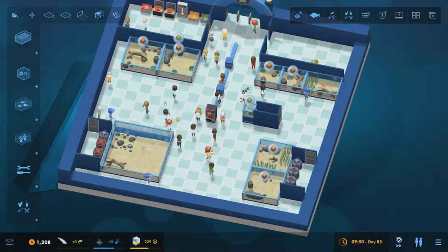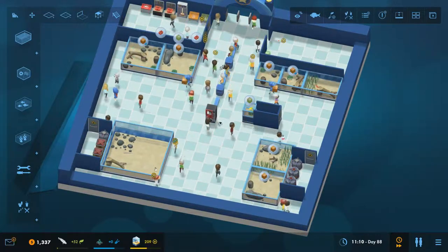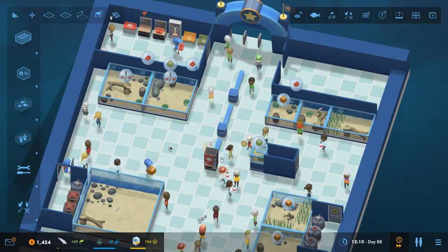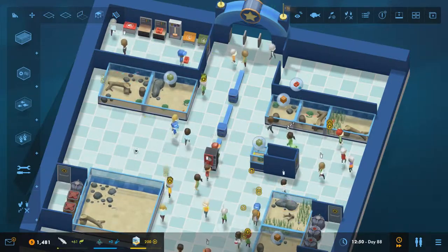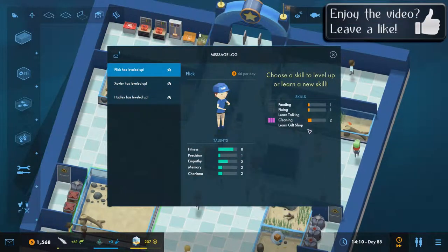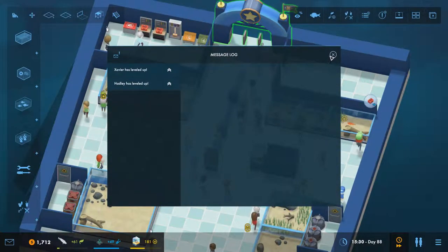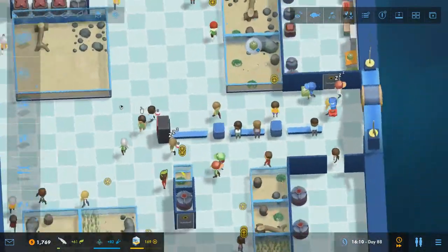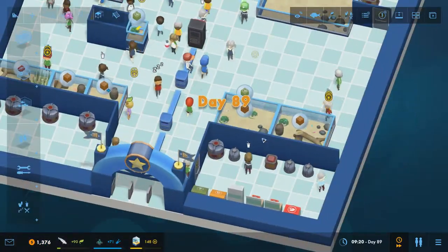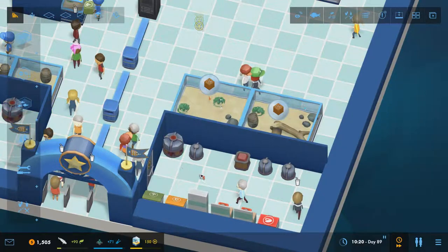Now we can unpause and run fast forward again - I like running in fast mode. This means whilst we're building up money we won't have any prestige being lost, apart from its normal decay rate. Flick has leveled up, Hadley has leveled up - Flick, I want your cleaning to be amazing. At the moment I still don't want any level ups on my staff because I want to try and build up my money quite quickly.